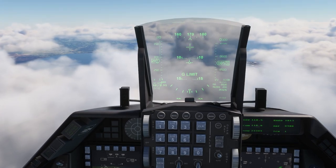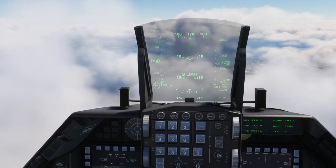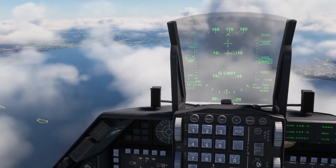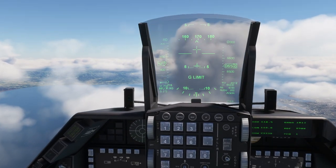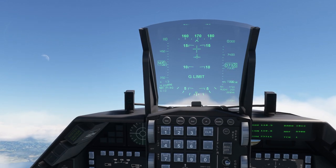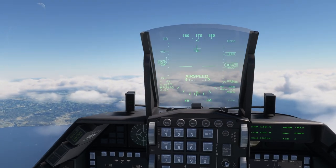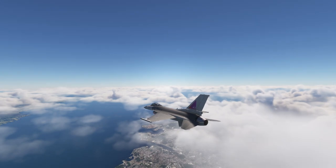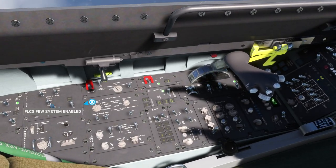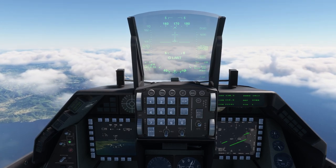That's about it. For more complicated maneuvers like Immelmanns or others, for any given maneuver for any given plane there's a speed you should be going at in order to execute it properly, and then a limit to how much you can yank on the stick to force it. That's what I've been calling the angle of attack — the literal thing is the distance you are from the velocity vector, the difference between the crosshair and that little plane icon on the HUD — but effectively it's how much you're yanking on the stick. Just remember there's a limit to how much you can yank for a particular maneuver at a given speed, and then you can execute the maneuvers you're expecting with the F-16. Though sometimes it might be smoother if you just turn the fly-by-wire off.